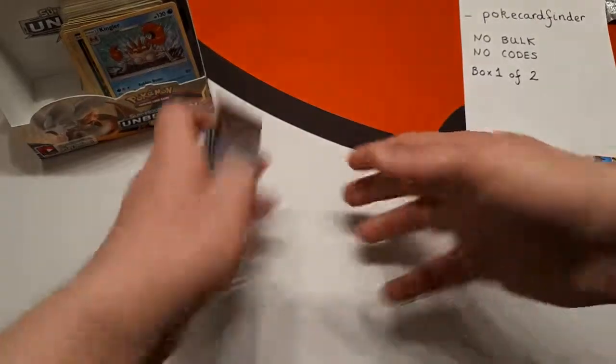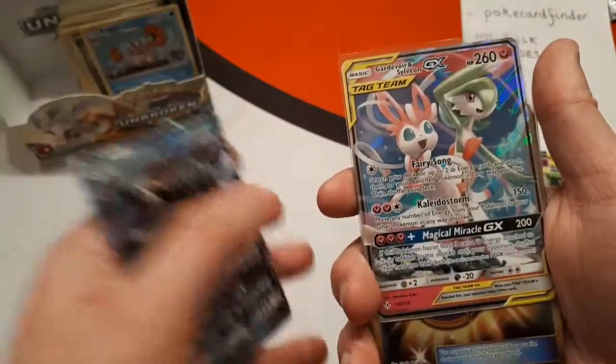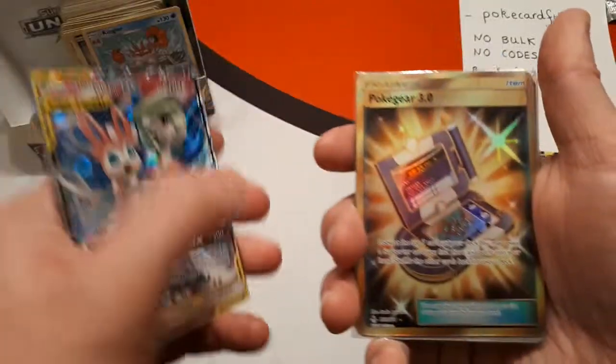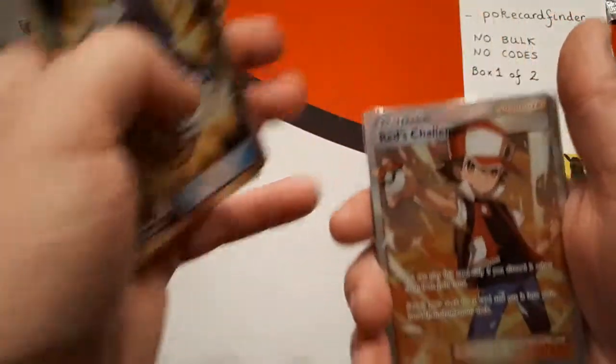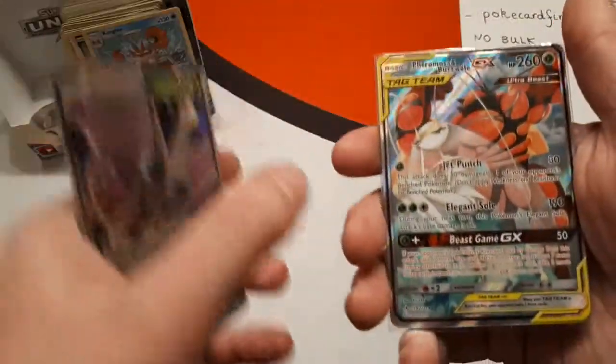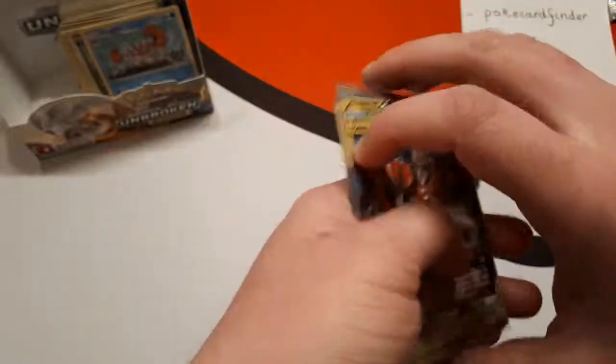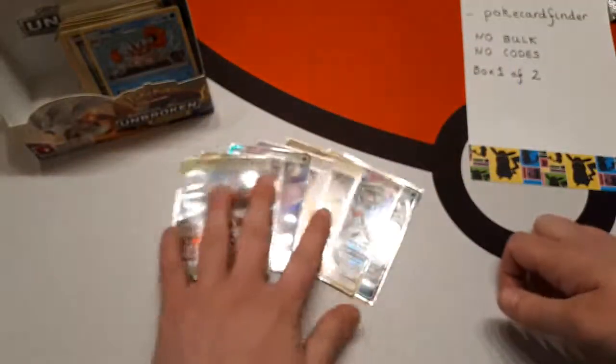And here are the hits, in no particular order: Blastoise GX, Gardevoir and Sylveon GX, Pokégear 3.0 Secret Rare, Full Art Red's Challenge, Venomoth GX, Forretress and Buzzwole Alternate Art, and Forretress and Buzzwole Regular Art. So that is your box, my friend — we hope you like it.